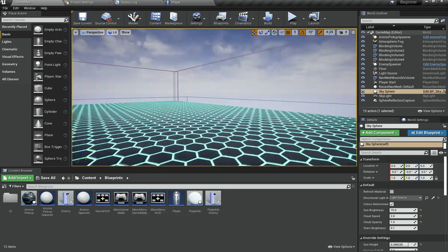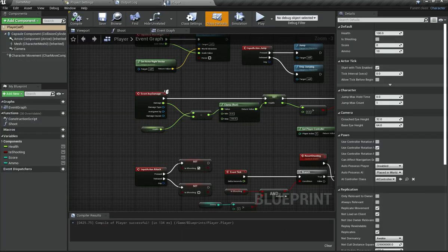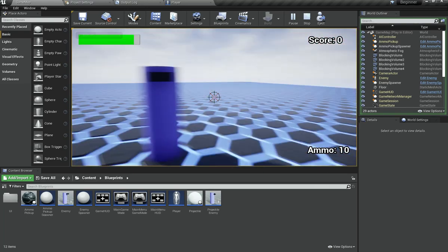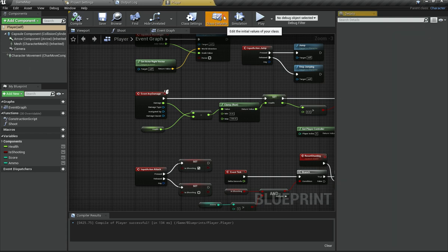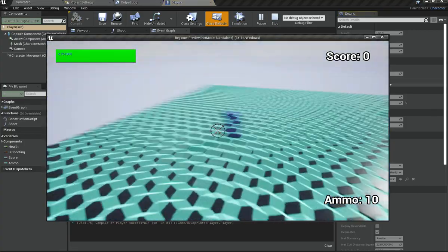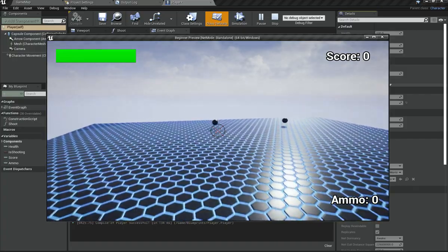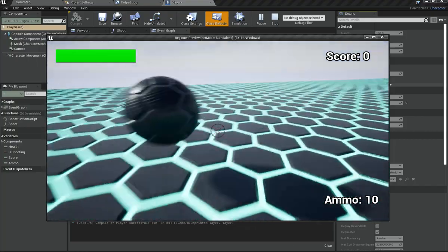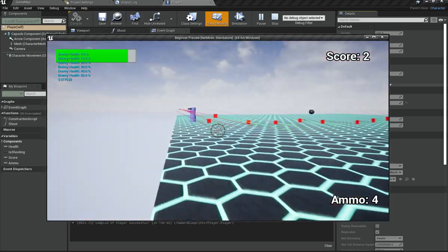In this video what we are actually going to do is implement a couple of smaller power-ups for our player. First of all, I'd like our player to have double jumping, because currently our player can jump but cannot jump more than once. So I'm going to go under my player, go under Class Defaults, and you can see we have Jump Max Count — just change that to two, and that's literally all you need to do. Now you can double jump.